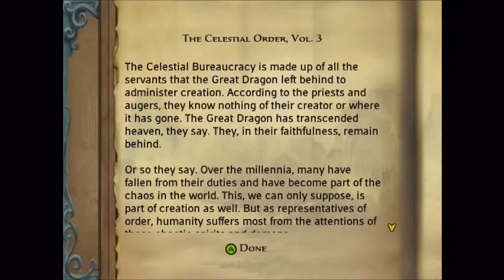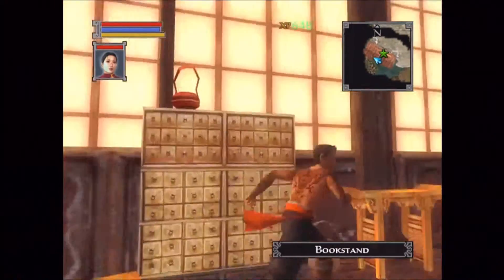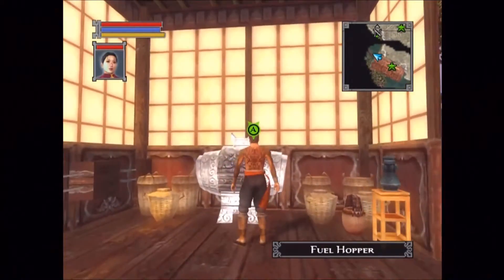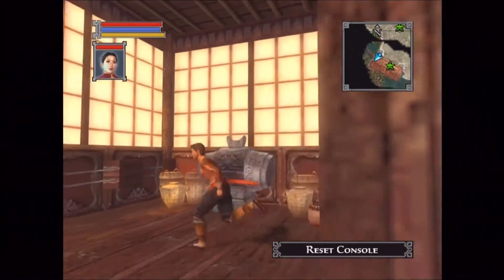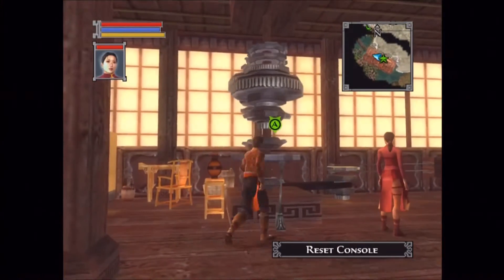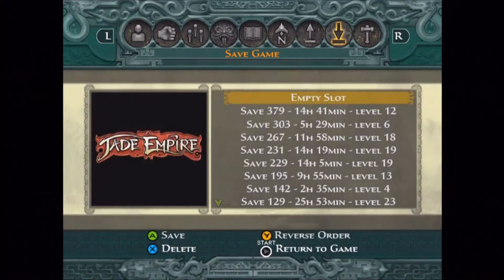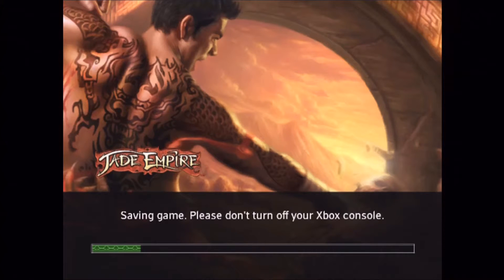Alright, here's the main area and we've got a little book here to read — the Celestial Order, volume three. So you've got the reset console. That's like if you put fuel in and hit the wrong lever or something, you can reset it and use the right levers. And here's the fuel hopper — obviously, that's where the fuel goes. Not too complicated there.